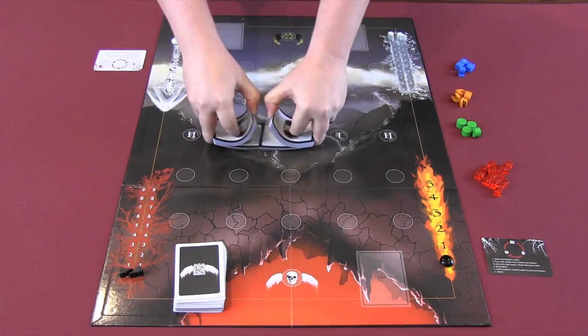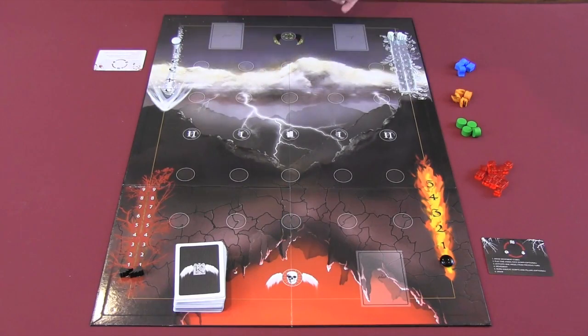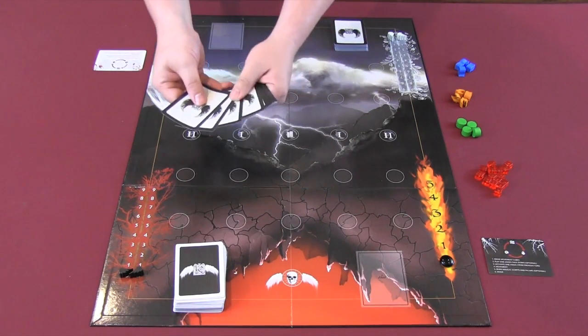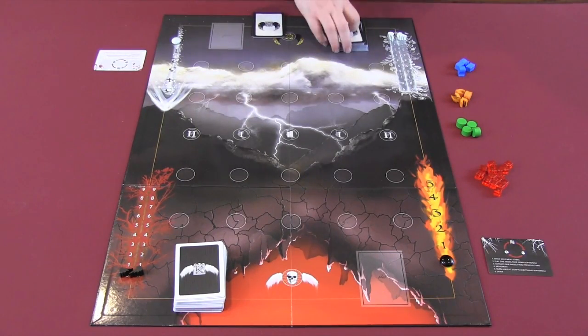Each player has their own deck of cards that they use throughout the game. These decks are pretty much identical for both players. At the start of the game, each player draws seven cards and is prepared to go.